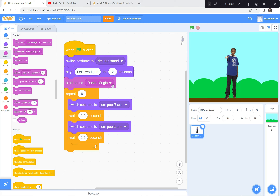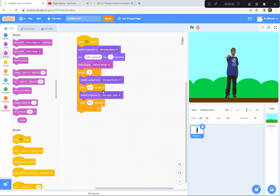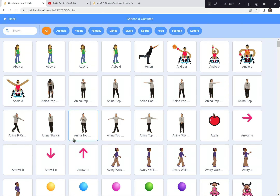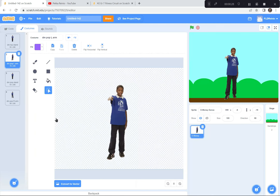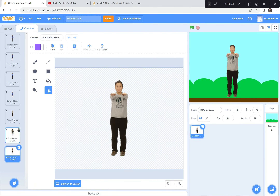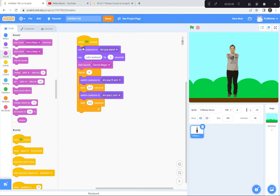Now that we've got music, we've pretty much done the main coding block. Now we just need to repeat this pattern for more characters. I'm going to click the costumes button and choose two or three more costumes. I like Anina, so I'll get an Anina stance — she's just standing there. Then I'll get two Anina fitness moves — toe touching. These are the two toe-touching moves that will be our next fitness routine. The code will be just like D-Money's.